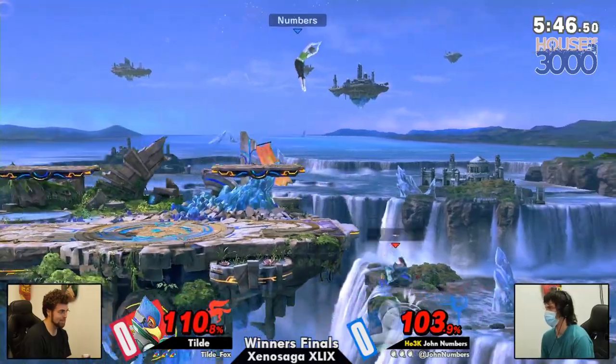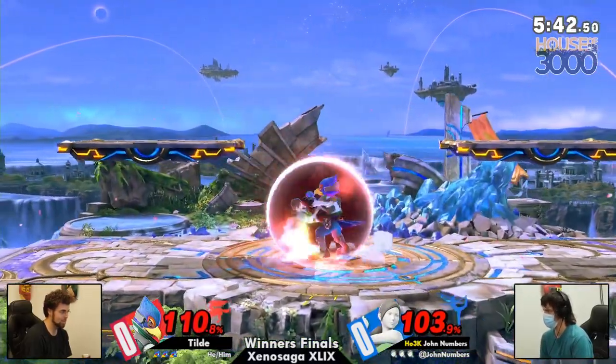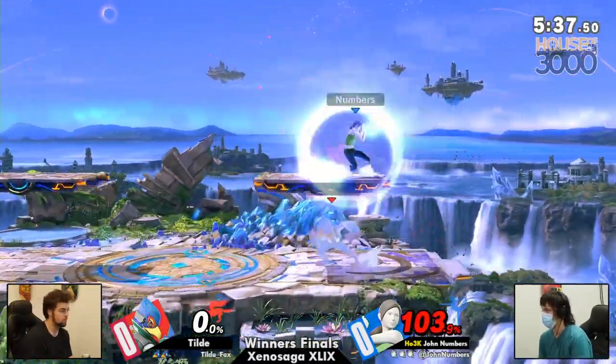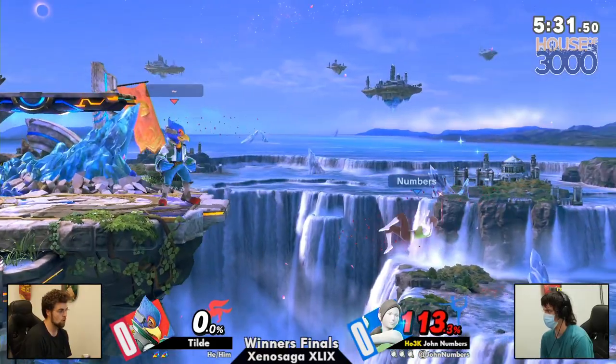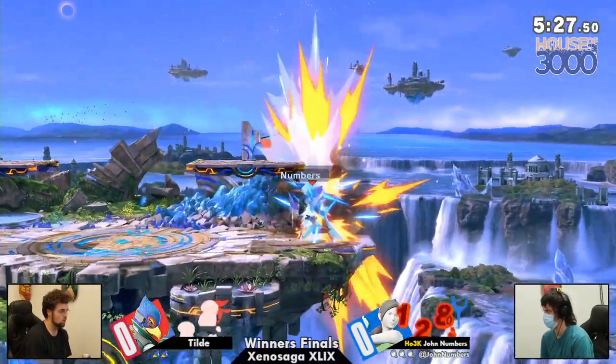We're already seeing a lot of adaptations coming out from Tilda — just staying at that mid-range, that sort of shine range at the ledge. But John catching some sort of option out of shield. It looked like — I don't think that was a poke. It was not a poke, but that was a really cheeky little shield pressure option, using the reverse hit of F-Tilt to clip just the edge of the shield, make it a little bit safer.